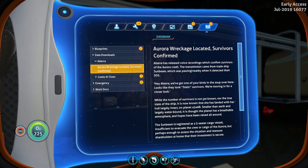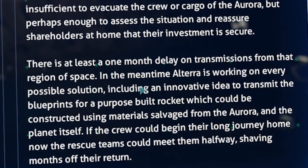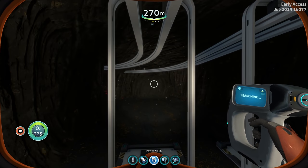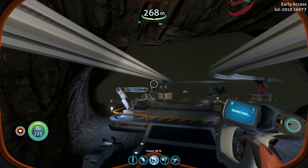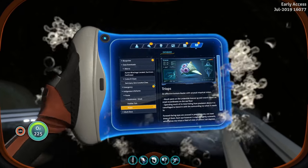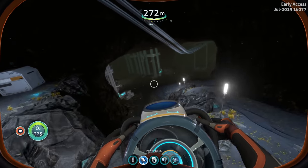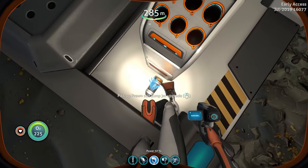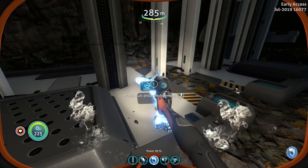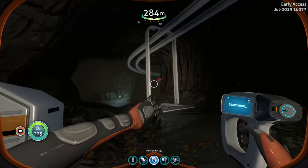There's a PDA message: 'Aurora wreck located, survivors confirmed. Altera has released voice recordings confirming survivors of the Aurora crash. The transmission came from the trade ship Sunbeam which was passing nearby when it detected their SOS. There is at least a one month delay on transmissions from that region of space.' I haven't been following closely — is this prior to my team? My sister hasn't said anything. There's a featherfish down here — it's adorable. Tri-ops — that makes sense: 'bottom feeder with unusual tri-optical vision.' Going deeper, another exosuit fragment.